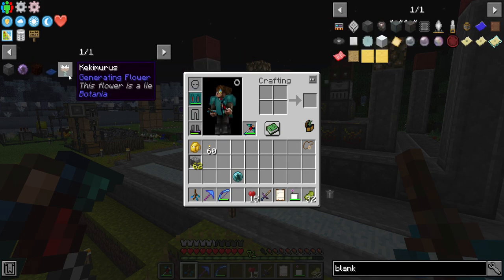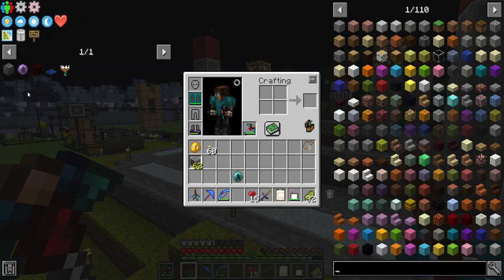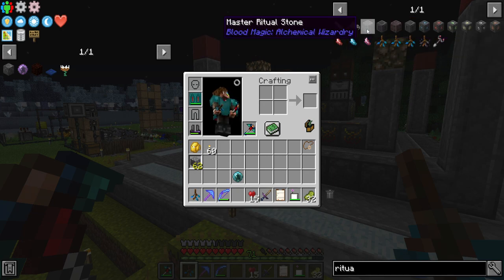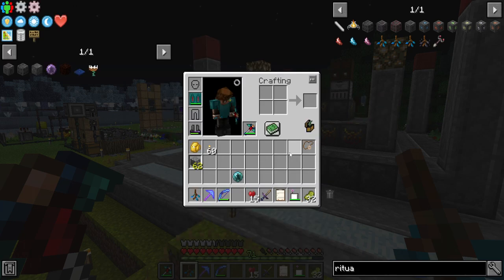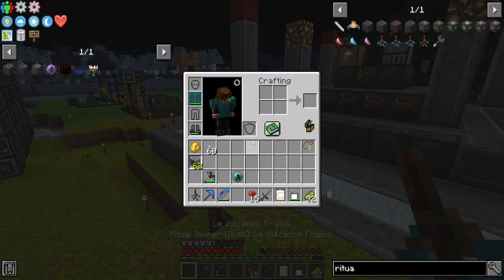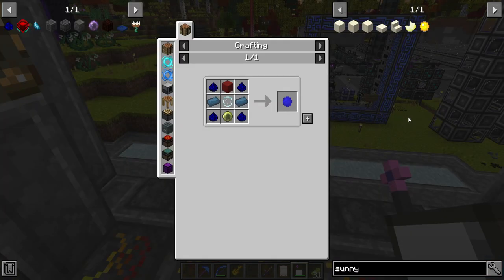We should make some things at some point, and once I automate blood production we should be able to make the Terrestrial Agglomeration Plate, but I also need ritual stones, which require something. I'm going to need one master, which is normal ritual stones just like that, which require reinforced slates - tier two blood things. Let me see if I have a way of checking in the blood magic documentation book.